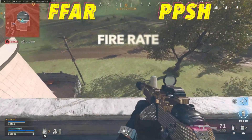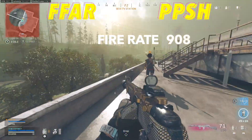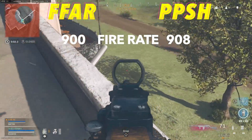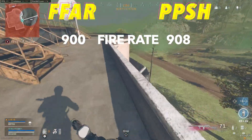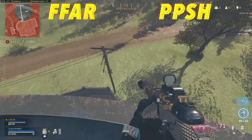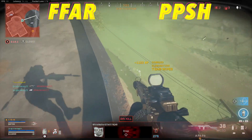If we take a look at fire rate, we can see that the PPSH will come out just slightly ahead with 908 rounds per minute to 900. This is insanely close considering that the FFAR is an assault rifle — in fact, the FFAR is actually the fastest firing AR in Warzone, and the PPSH is one of the faster firing SMGs. These weapons are both super forgiving if you miss shots because the bullets are coming out so quickly. More bullets downrange is always going to be beneficial within Warzone.